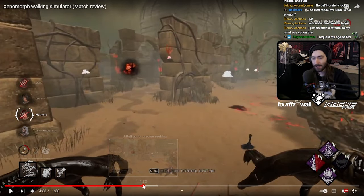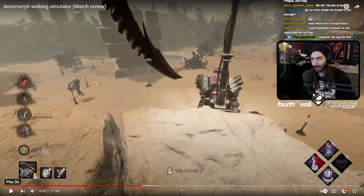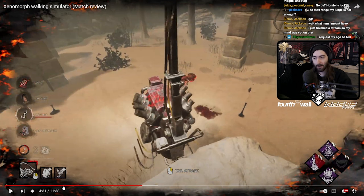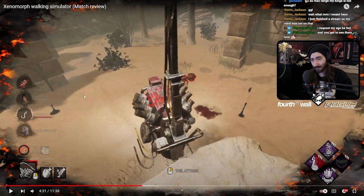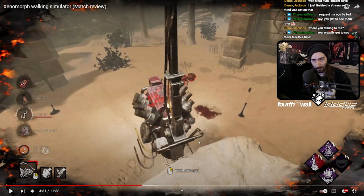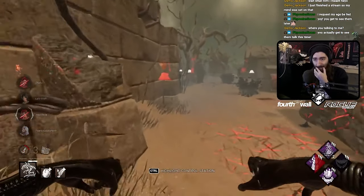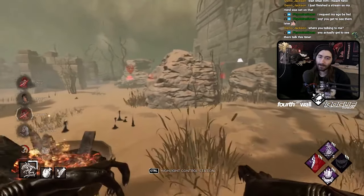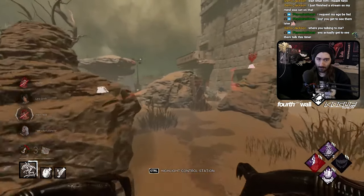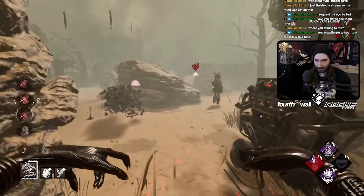Yeah, see, in a situation like this — if you had paid attention to that turret, you probably could have got it. If you had prioritized lunging and hitting it first, you probably would have got it. But it's a similar situation of being out in the open eating all those flame charges. It was just safer to use the tail attack there. If you had done that lunge the moment you saw the turret it would have been fine. These survivors are just not paying attention — they're not even undetectable.